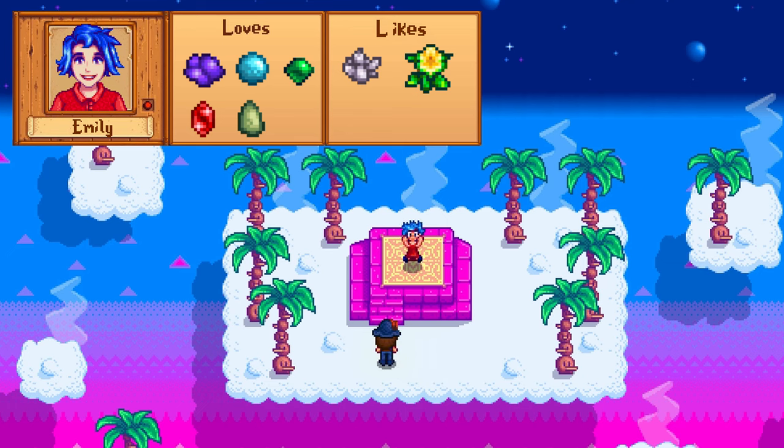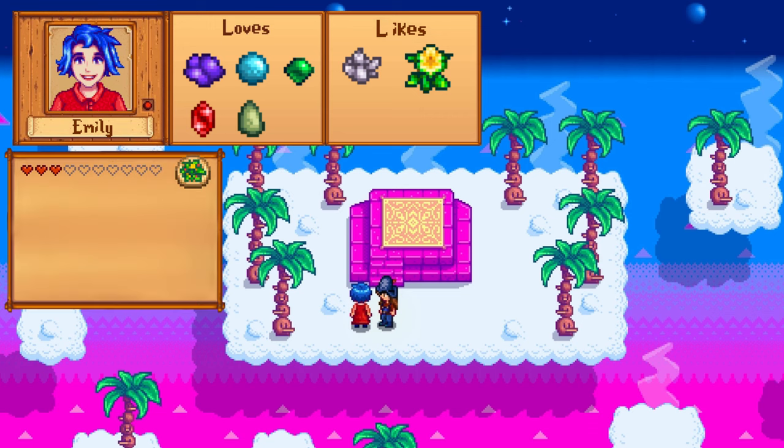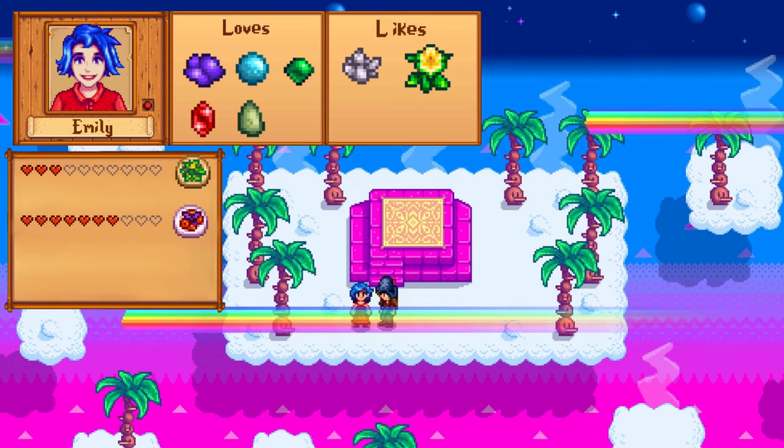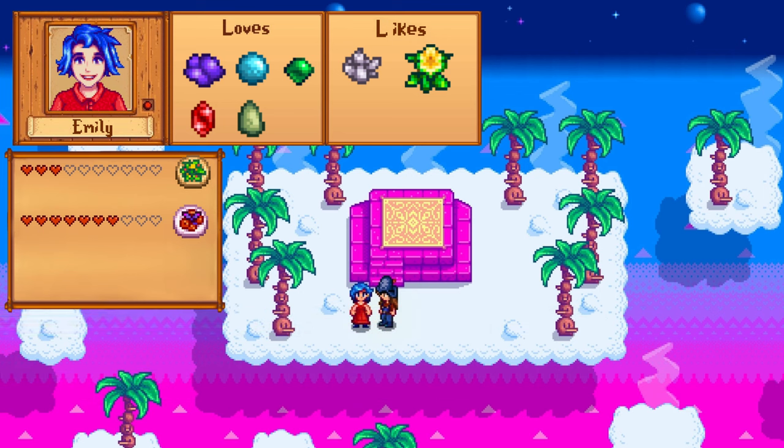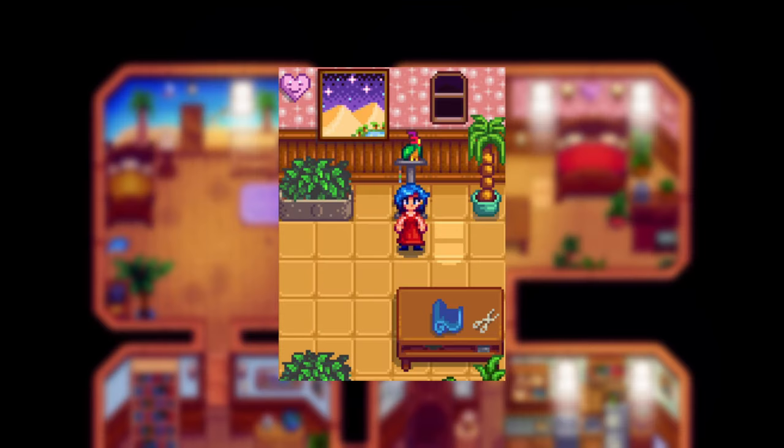Emily also loves amethyst, along with other gems like aquamarine, emerald, jade, ruby, and topaz, but she also likes quartz and daffodil. After reaching 3 hearts she sends the salad recipe, and after 7 hearts the red plate recipe. She'll also send occasional gifts like cloth, wool, and sea urchin, which can be very useful for the community center. Emily works most evenings at the Stardrop Saloon after 4pm. Her birthday is on Spring 27th.